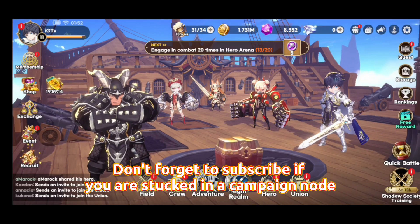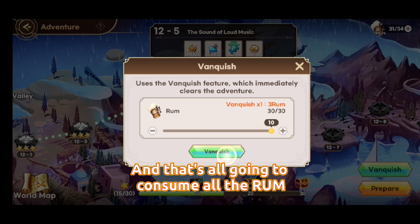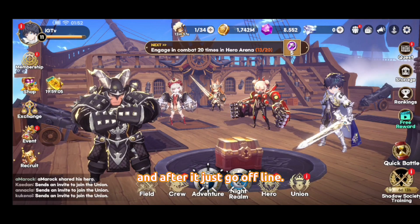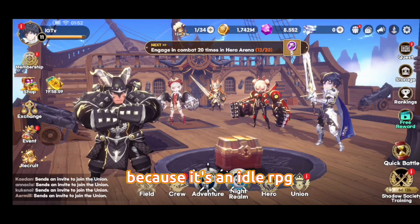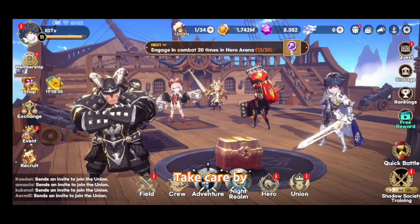If you're stuck in campaign mode, don't forget to use Vanquish to consume all the rum and collect all the rewards, then go offline. The game will do its thing and collect all the offline income, because it's an idle RPG. Give this game a try — if you have, let me know in the comments below. Take care, bye!